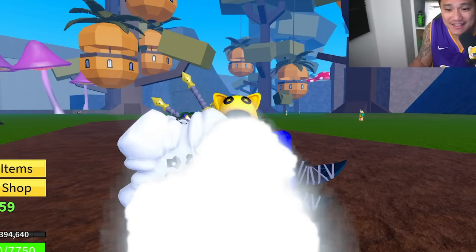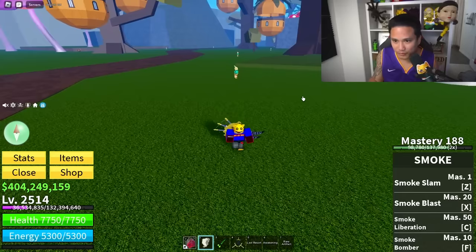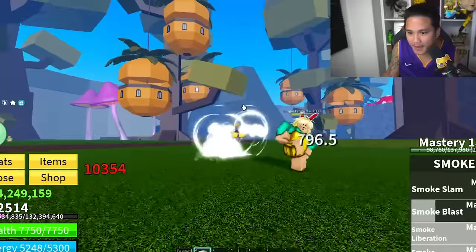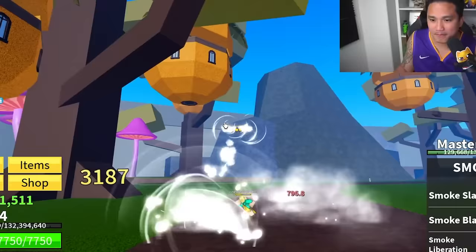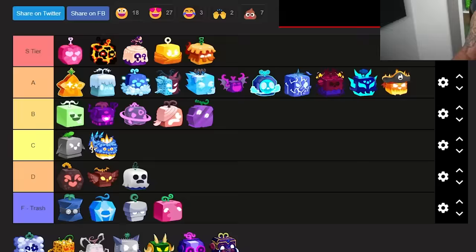This next one I don't know where it will land — the Smoke fruit. The fruit looks kind of like slime. Trading value? There is no trading value — everybody's just giving this away. Is the skills good? We got Smoke Slam, Smoke Liberation, and the Flight. The good thing is the Flight can kill NPCs by just flying through them. It's Logia so it's pretty good for grinding. For PvP you can combo Smoke Liberation and Smoke Blast, and with Smoke Bomber you can kill NPCs without touching the ground.